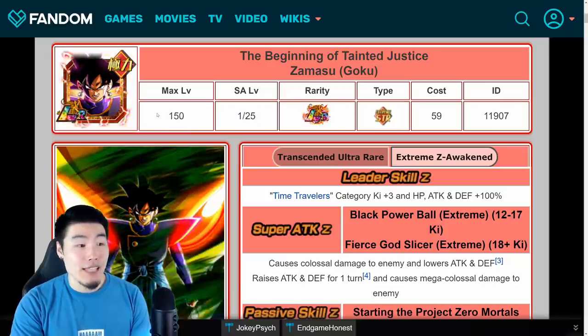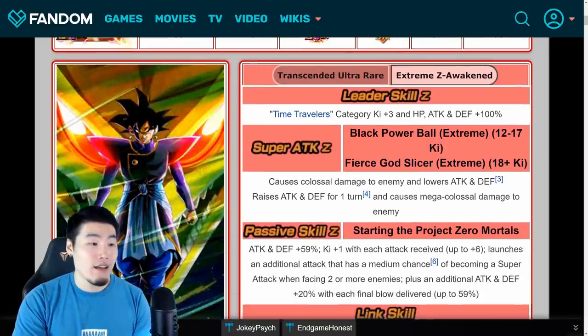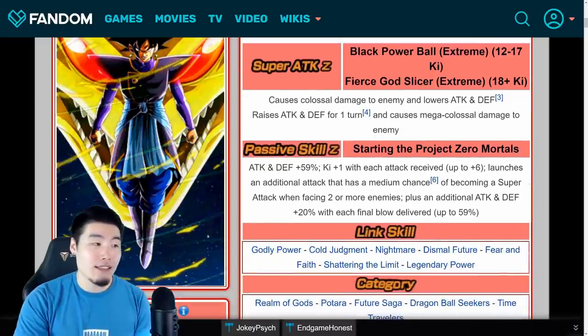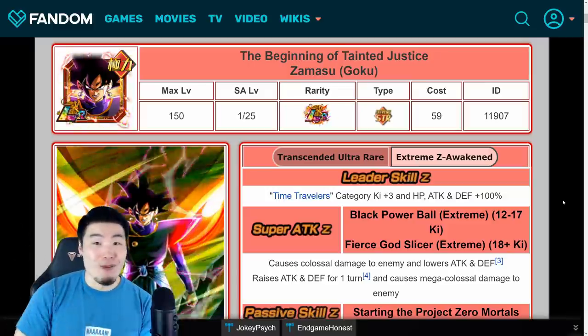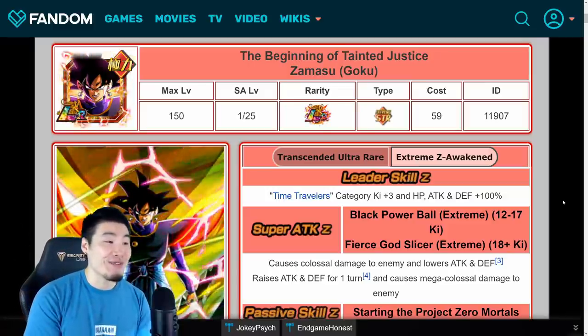Max level stays the same, and there are a few changes to the leader skill, passive, and super attacks. So yeah, there you go guys — first Extreme Z Awakening for an LR in the history of Dokkan.